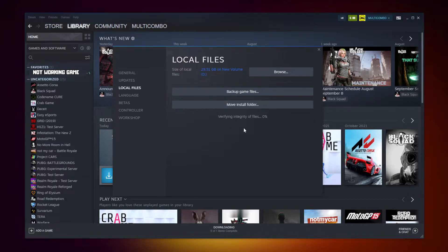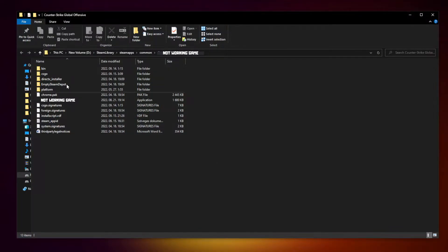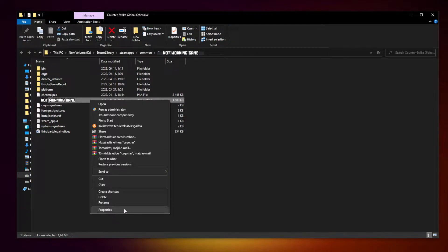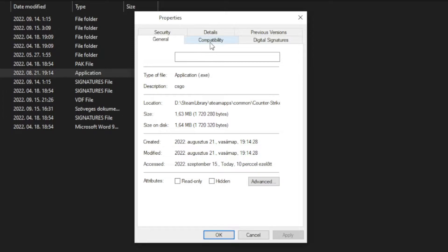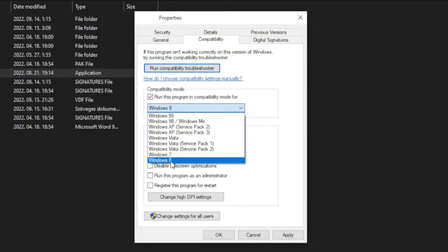Wait. After completed, click Browse. Right click the not-working game executable and click Properties. Click the Compatibility tab.